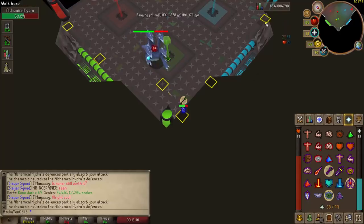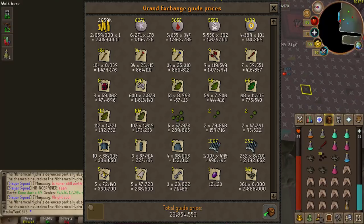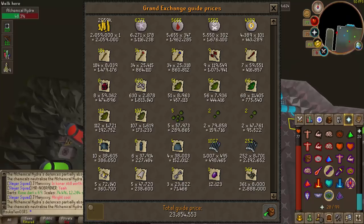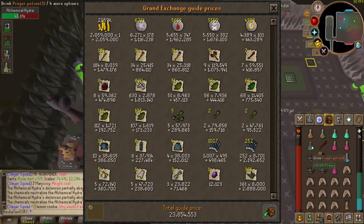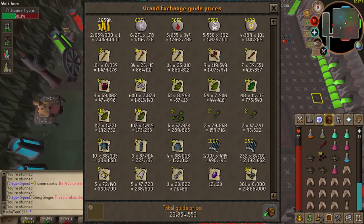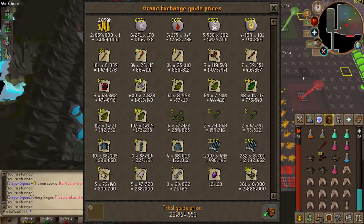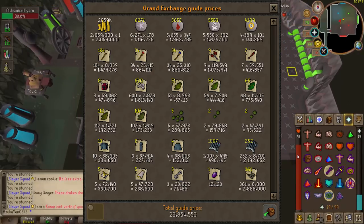I compiled a loot screenshot from my first Hydra task — I killed 182 Hydras on launch day. I didn't get any uniques I could directly use, though I did get the Hydra's eye and claw towards the ring which I've since completed. The total loot was 23,854,553 GP. Cash drops were very plentiful at 2,059,000 GP. Runes were also very good: 6,200 astral runes, 5,600 blood runes, 5,500 deaths, and 4,300 chaos. I also saw 34 sets of mystic battle staffs and 184 regular battle staffs adding a nice 1.4 million. It's not as good as Vorkath or Zulrah but it's a decent money maker and fun to do when you get a Hydra task.